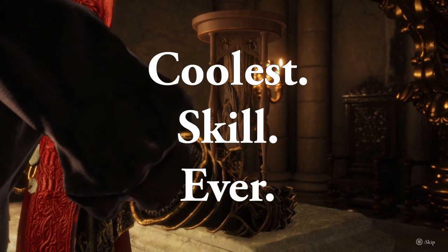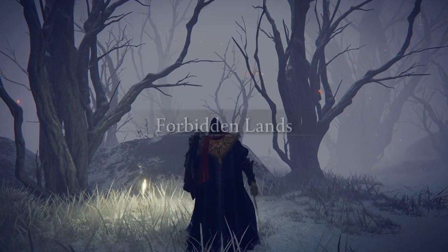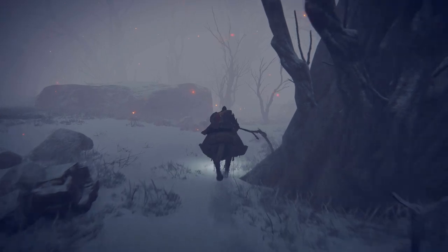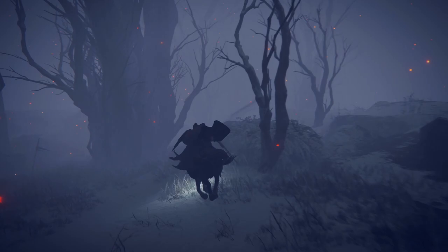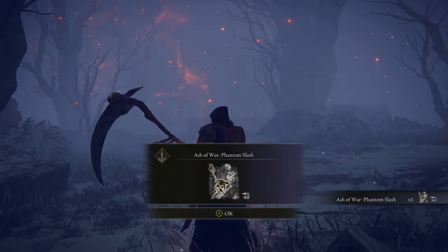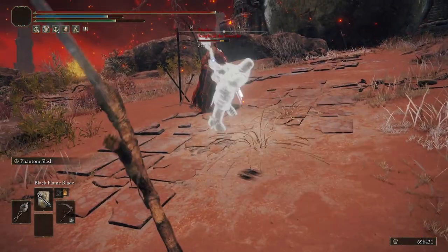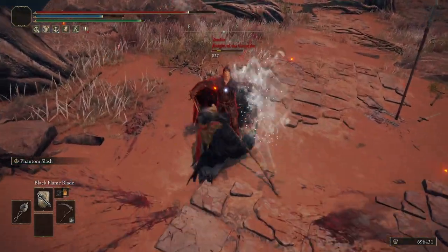Step five, we're going to the part of the game that I keep forgetting exists - it's that one part after the capital city but before the mountaintop of the giants. Forbidden Lands. Make sure it's nighttime, which in this specific place is really hard to tell because it's always pretty foggy - when it's nighttime, it's slightly darker. Once it's night, you will run into one of the most original bosses you could possibly run into in this area: a Night's Cavalry. Kill this one. He gives you the phantom slash thing. This ash of war is really fucking cool - I don't think it was made with this weapon in mind, but it just looks cool as shit. Every time you use it though, you will miss the last hit.